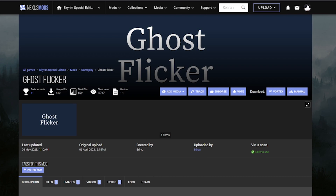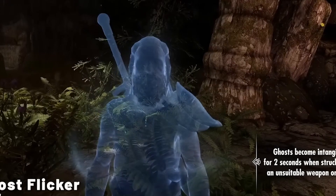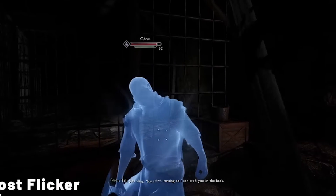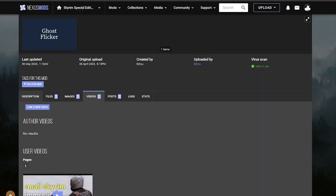Don't you hate it when you fight ghosts both in Skyrim and in real life and it just feels super boring and unimmersive? Ghost Flicker fixes that. Now every time you hit a ghost, instead of just hitting them normally like in vanilla Skyrim, the ghost will actually flicker. As you can see, fighting ghosts is much more immersive. You will actually have to use your brain and maybe use magic or other ways of dealing with ghosts. It's a very small mod, but I love those really small mods — small things like that add so much to the game. Always check the requirements; you just go here and download.